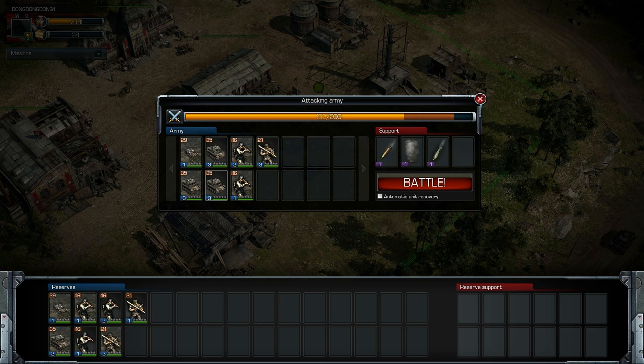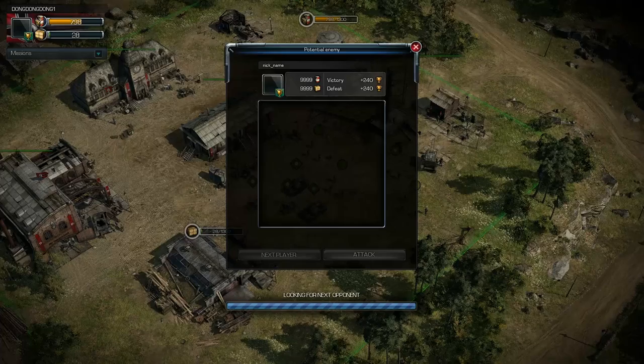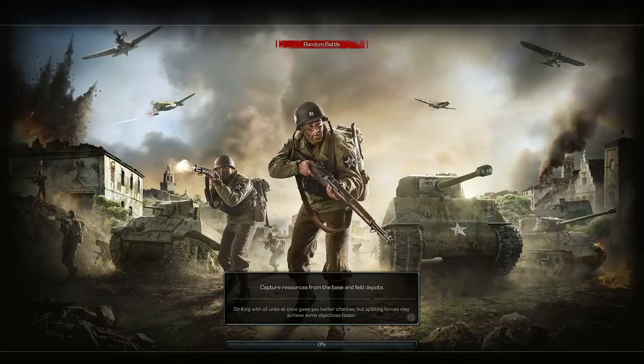I'll take away one of these tanks because I'm going to use my grenadiers to kill some tanks. I want to bring three infantry squads and some grenadiers — this is balanced. We also have these call-ins, so that should be good enough. Alright, let's go ahead and kick some butt.